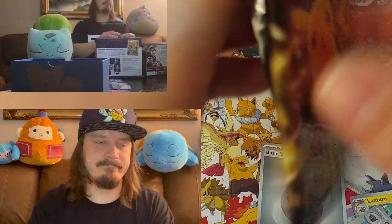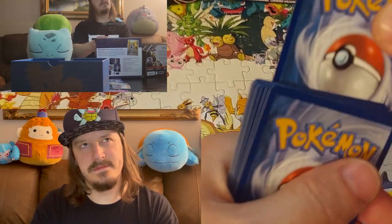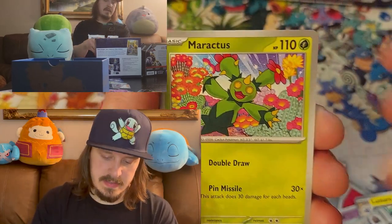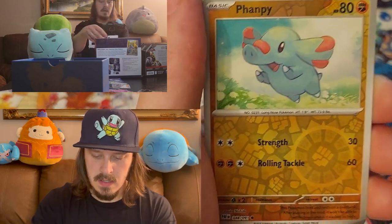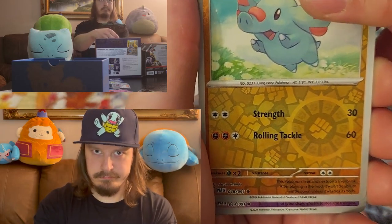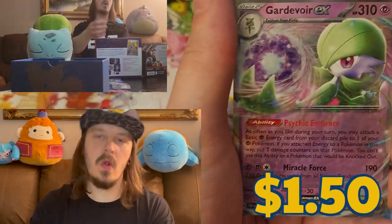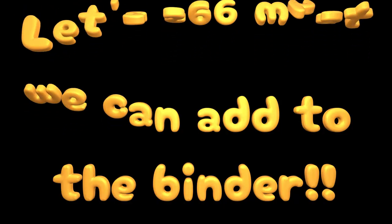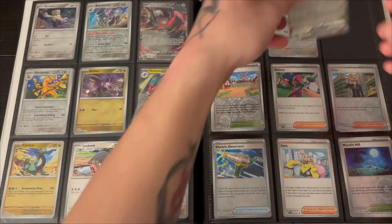Last pack — I need some magic. We've got maybe three or four cards we can put into the binder. Maractus, Paldean Student, Kilowattrel, Clive, Charmeleon, Phanpy, Gimmighoul Reverse — Gardevoir EX! To end the video! It's another one we needed — first one we put in. This one is the last one we need for this stage, which is pretty cool.